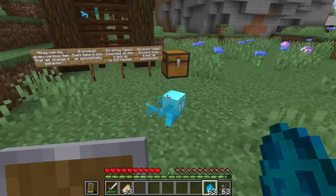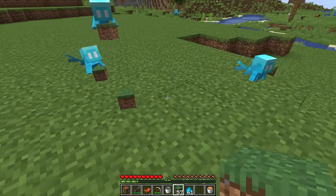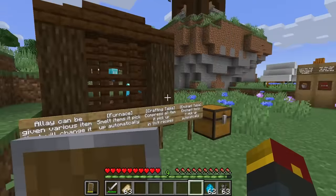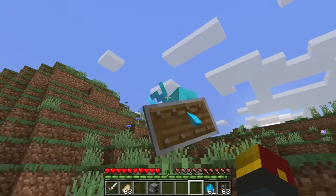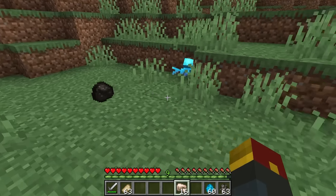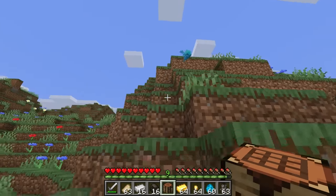The developers decided to improve allays next. Currently, allays act somewhat like a scavenger, picking up nearby items depending on the one you gave them. But those types of items have limits, and that's kind of prevented them from being mass adopted. Apparently, the allay can be given various items that will change their behavior. If you give an allay a furnace, it can smelt things for you — it will turn those logs into charcoal and will turn nearby raw ores into their ingot form. If we give it a crafting table, it can actually compress items for us.